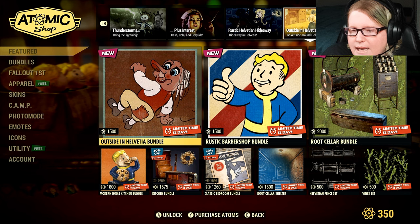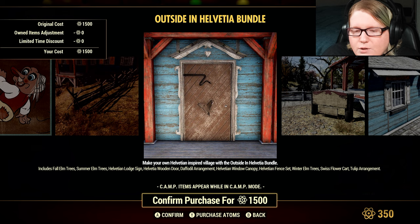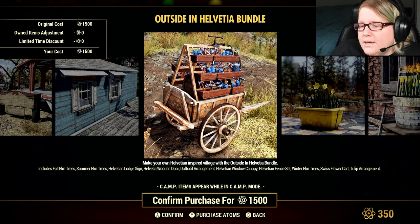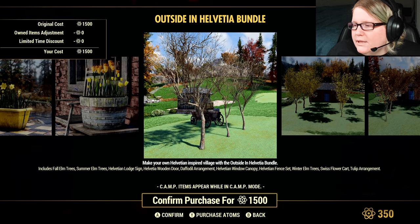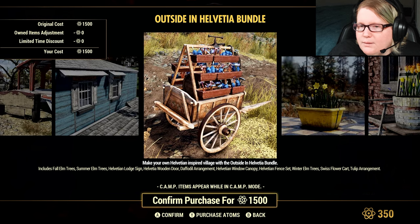We also have the Outside and Helvetia Bundle, which includes Fall Elm Trees, Summer Elm Trees, Helvetian Lodge Sign, Helvetia Wooden Door, Daffodil Arrangement, Helvetian One-Dow Canopy, Helvetian Fence Set, Winter Elm Trees, Swiss Flower Cart, and the Tulip Arrangement. If you like to build, this one might be for you.